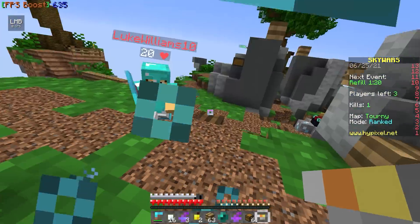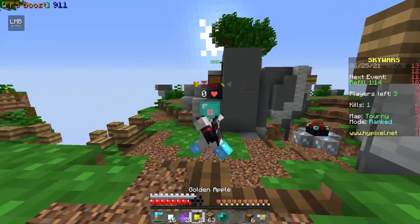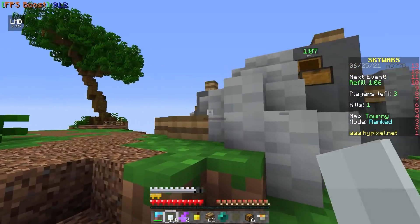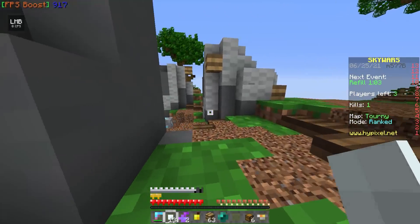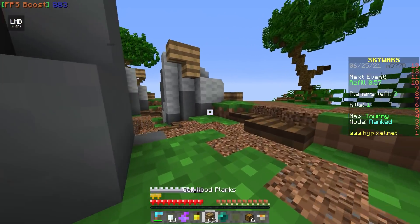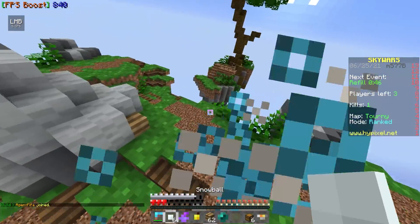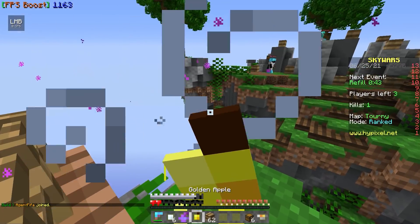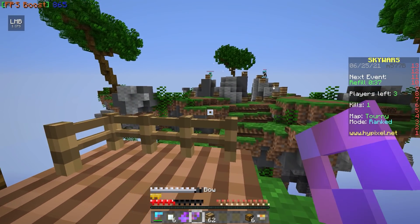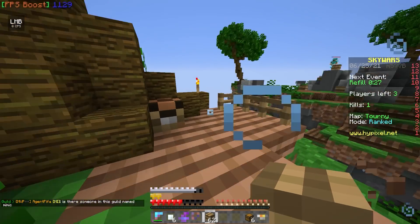We're looking pretty good right now. We're just going to keep running away here real quick. The middle of the map is game-over zone. This guy wants me. I'm just going to keep running these guys in circles until they eventually fight each other, because we are not picking up any losses here.